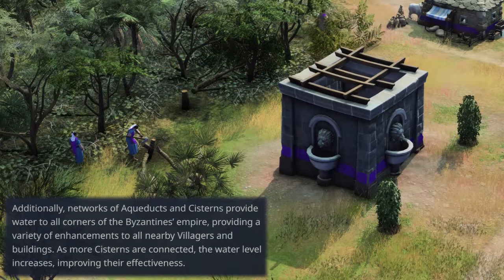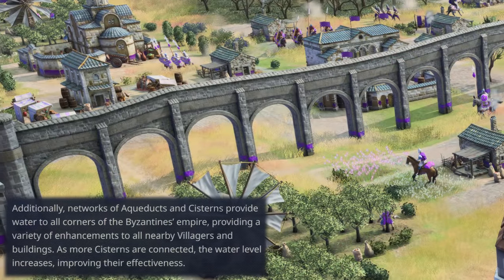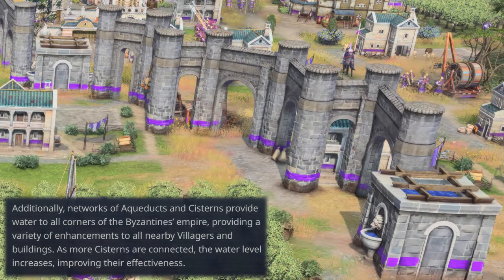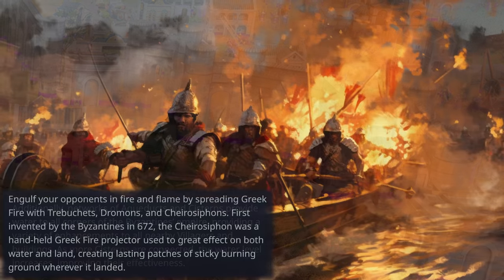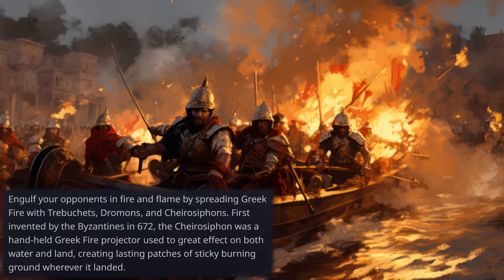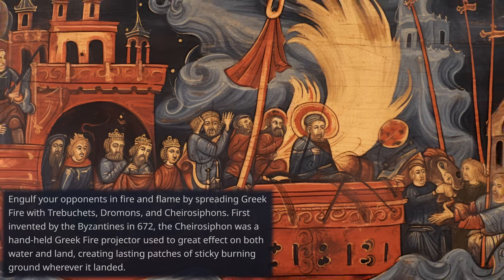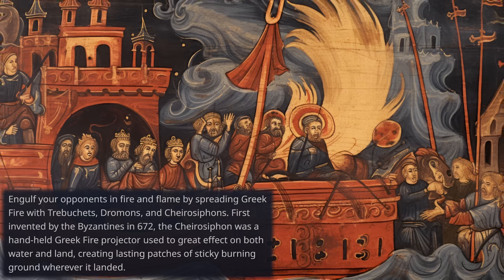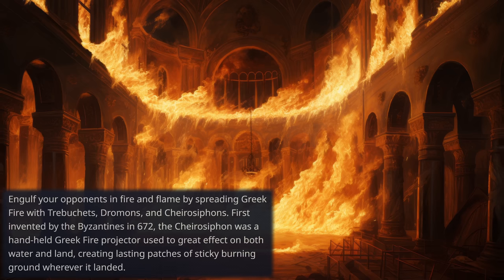Additionally, networks of aqueducts and cisterns provide water to all corners of the Byzantine Empire, providing a variety of enhancements to all nearby villagers and buildings. As more cisterns are connected, the water level increases, improving their effectiveness. Engulf your opponents in fire and flame by spreading Greek fire with trebuchets, dromones, and xerosiphons. First invented by the Byzantines in 672, the xerosiphon was a handheld Greek fire projector used to great effect on both water and land, creating lasting patches of sticky burning ground wherever it landed.